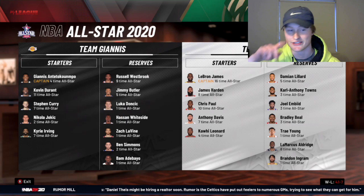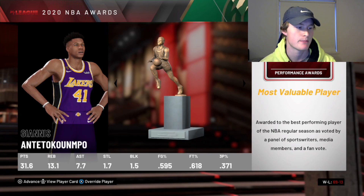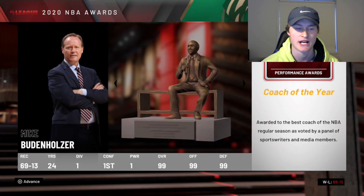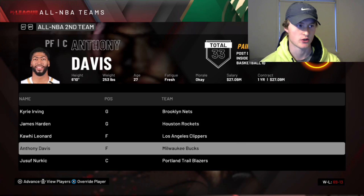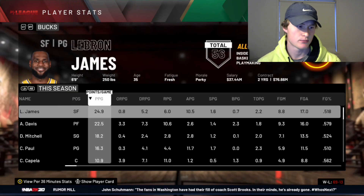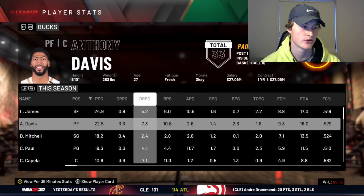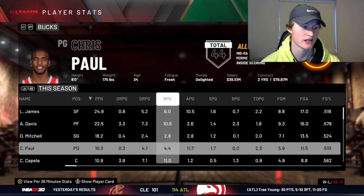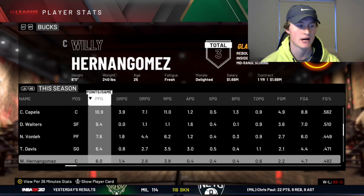We finished with a record of 69 and 13. Giannis wins MVP with 31 and 13 - Zion Rookie, DeMarcus sixth man, Kawhi, Bam, Mike Budenholzer winning awards. We get LeBron James All-NBA First Team and Anthony Davis All-NBA Second Team. On the season LeBron was our leading scorer with 25, 6, and 10. Anthony Davis 22, 10, and 2. Donovan Mitchell 18, 2, and 2. Chris Paul 16, 4, and 11. Capella 10, 11, and 1.